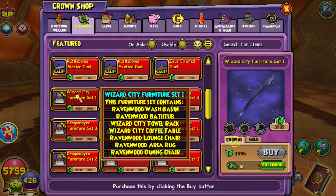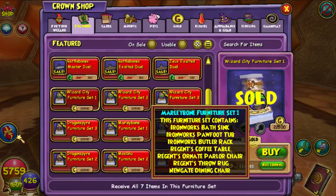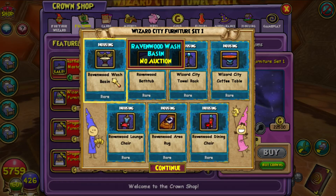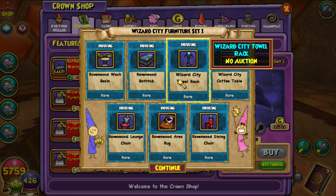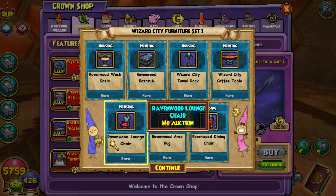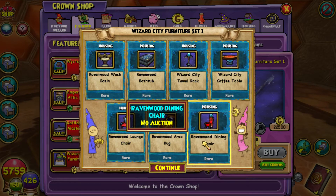We're going to start with the Wizard City Furniture Set 1 pack. They're all rare. We've got the Ravenwood Wash Basin, the Ravenwood Bathtub, the Wizard City Tile Rack, the Wizard City Coffee Table, the Ravenwood Lounge Chair, the Ravenwood Area Rug, and the Ravenwood Dining Chair.